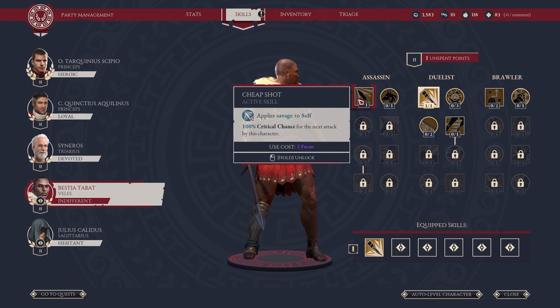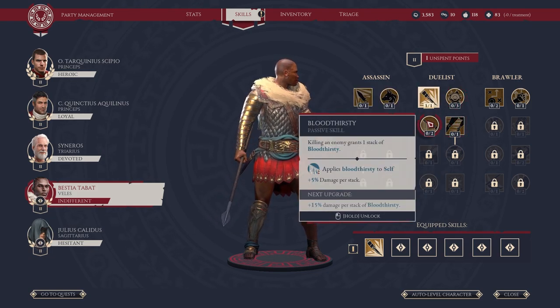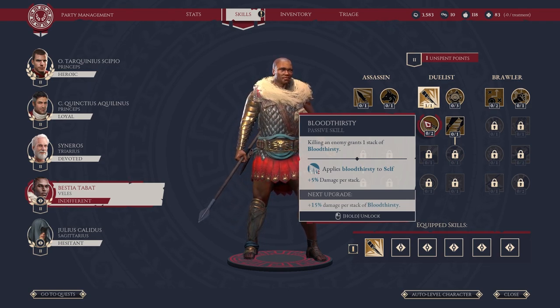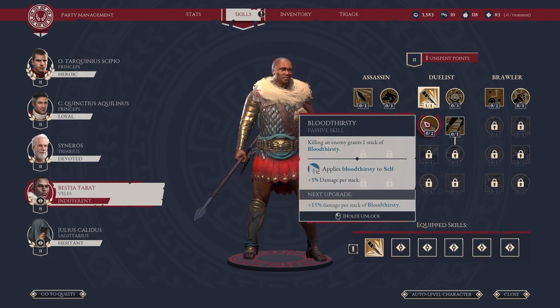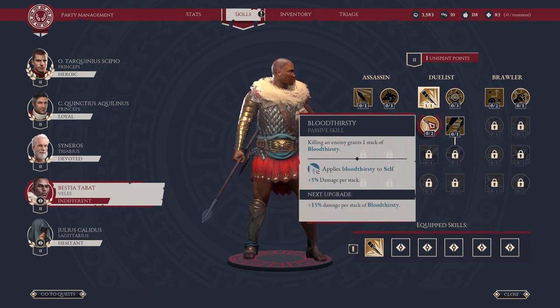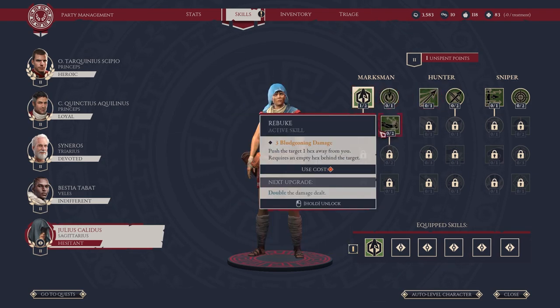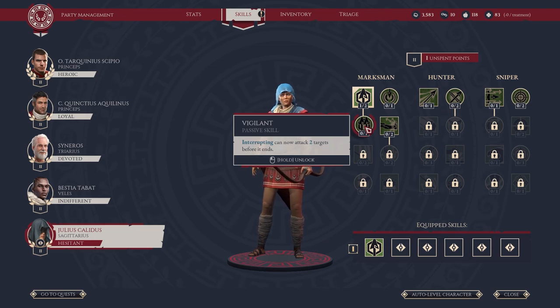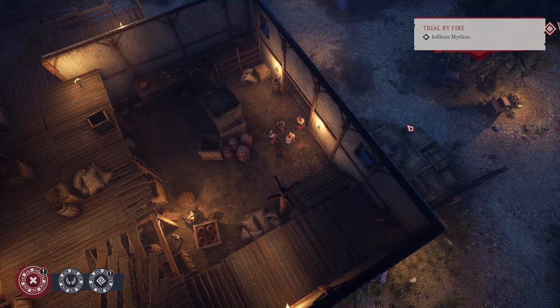Our gladiator — there's an option that applies dodging, or Bloodthirsty: killing an enemy grants one stack of Bloodthirsty, applies to itself, 5% damage per stack. And on the next upgrade it goes up to 15 damage. Yeah, let's have that. Then we've got our archer — I noticed that the interrupting skill can now attack two targets before it ends, and we use interrupting quite a lot, so that seems like the best one. Cool, that's our skills equipped. Let's get our group moving out.